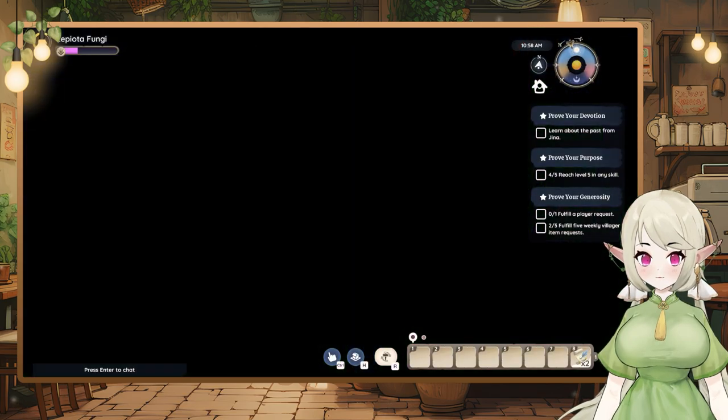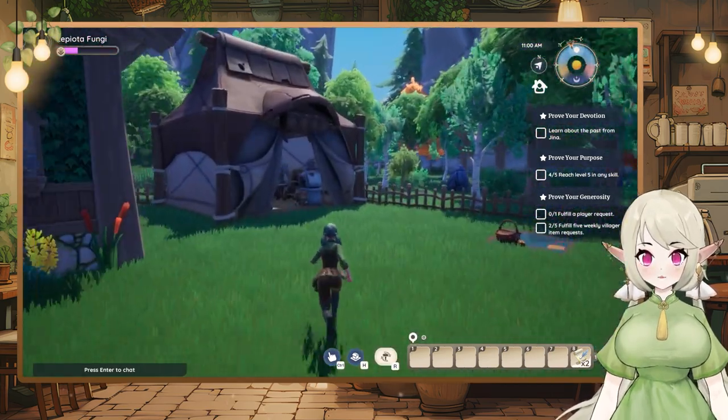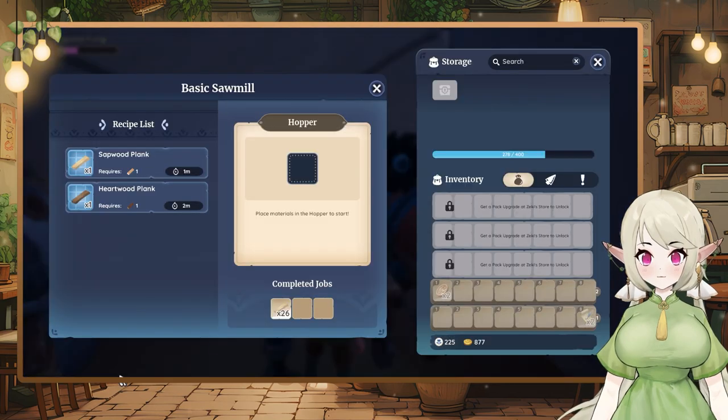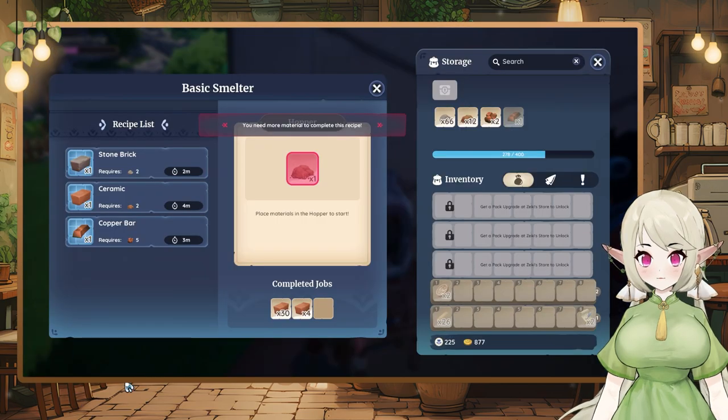Okay, good — I guess we'll have to look out for butterflies. If we're lucky we actually have some. We have enough of that. Do we have some bricks in here? We have ceramic but don't have stone bricks though — I need to get some stone.